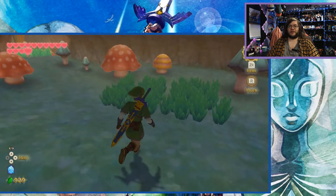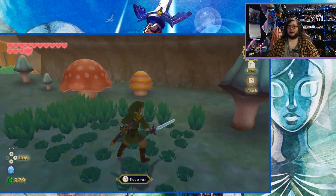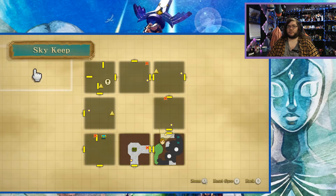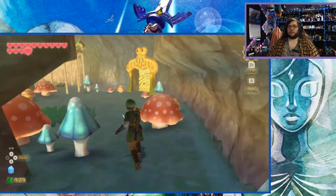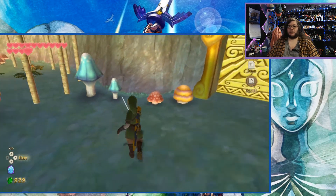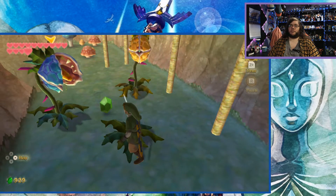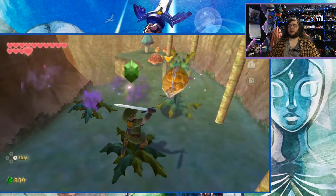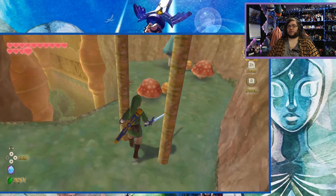The rooms are like little terrariums — cool and adorable, 'cooldorable.' There's a quick way back around so I have to go this way. Nothing up there, just aesthetics. I run into some enemies — I kill them super fast with the Master Sword.